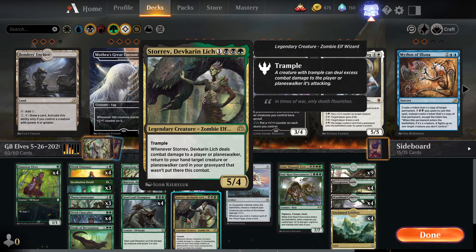One copy of Storrev, Devkarin Lich — a four-mana five-four legendary Zombie Elf Wizard with trample. When it deals combat damage to a player or planeswalker, you can return to your hand a target creature or planeswalker card from your graveyard that wasn't put there this combat. Some nice reanimation back to hand. We're just running the one-of — we don't want too many of these in hand.